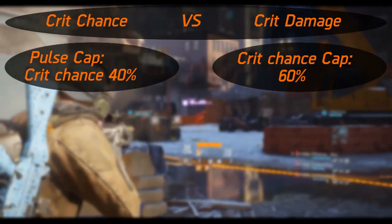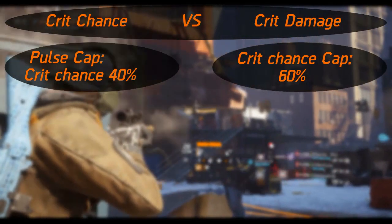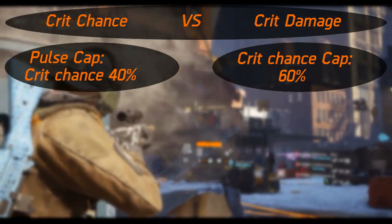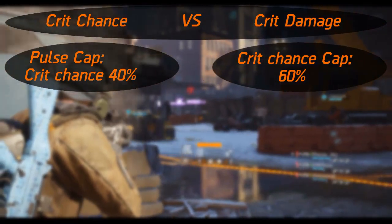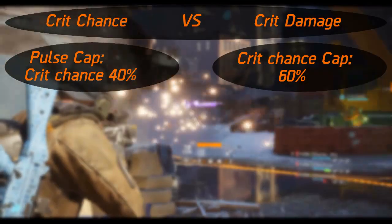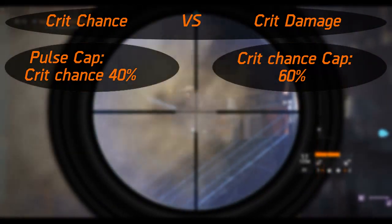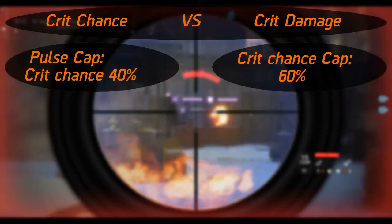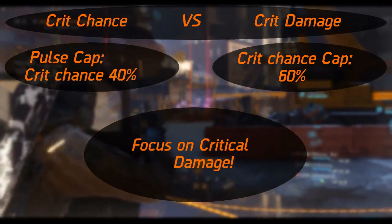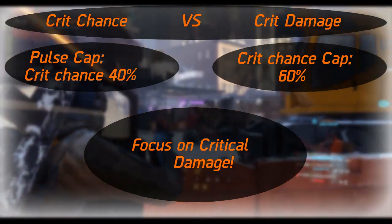For example, if you have a squad with a pulse-orientated player who is capable of giving you 40% crit chance, this is pretty close to the maximum. This would render any crit chance more than 20% irrelevant, and since SMGs roll with about 20% crit chance these days, it makes it kind of obsolete. So I'd recommend not focusing on crit chance at all.